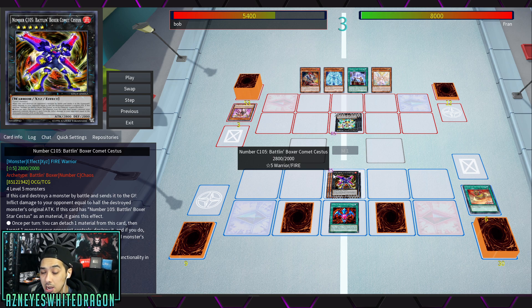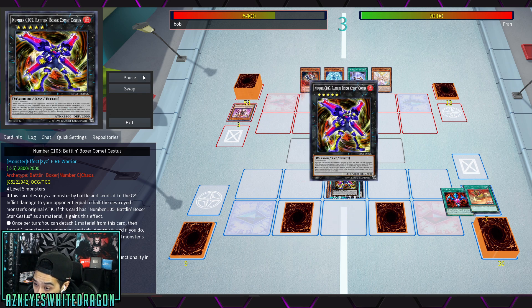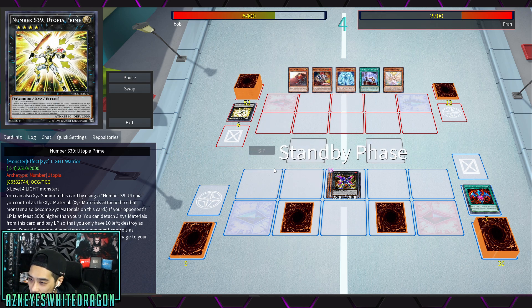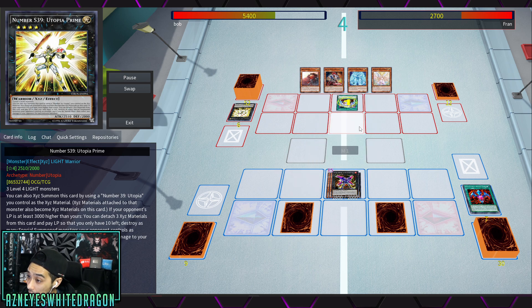He's ranking up with Barian's Force into Number C105 Battling Boxer Comet Cestus. It requires four Level 5s but we're ranking up. It destroys an opponent's monster in battle and sends it to the graveyard, inflicting damage equal to half the destroyed monster's original ATK. With Number 105 Star Cestus as material, it gains a bonus effect: once per turn you detach material, target one opponent's monster to destroy it, and inflict damage equal to that monster's ATK on the field — full damage. That leaves no monsters on the field and a direct hit for 2800.